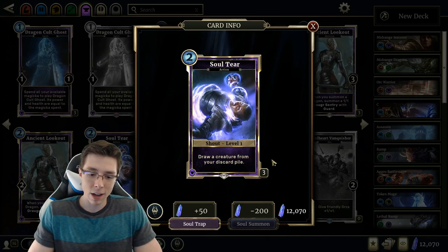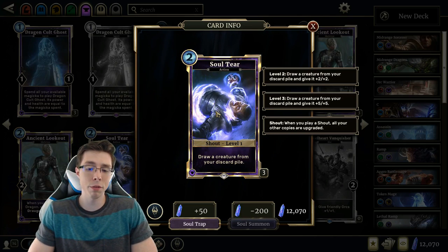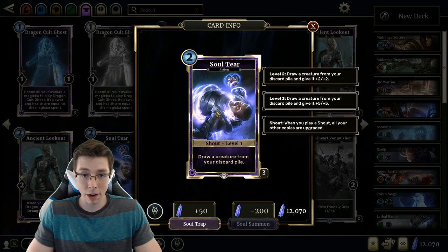Soul Tear — a Shout with three levels. Level 1 draws a creature from your discard. Level 2 does the same and gives it +2/+2. Level 3 gives it +5/+5. Wow. The graveyard interactions in this set are pretty insane. I was playing Ramp Scout earlier today on the ladder to prep for this review. This card is serious business — serious value in the late game.